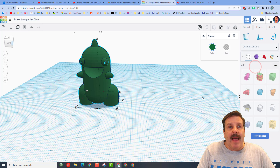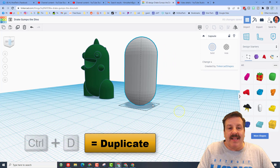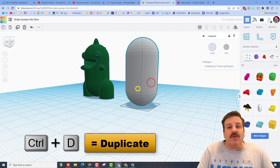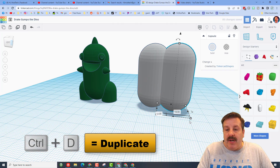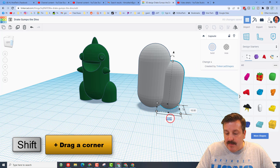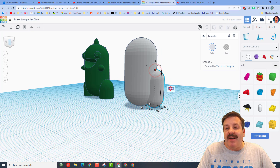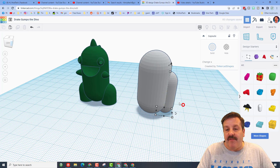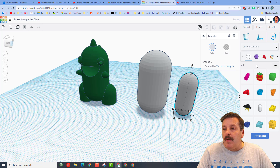The first thing we need to do is find the capsule — it is over here on the design starters. When you bring it out it is already the right size. We're going to use it also for the legs. Do Control D, hold down Shift, shrink it, and type the number 11 for how big a leg is. Now we want the height to be 28, so change that size and then change the height.